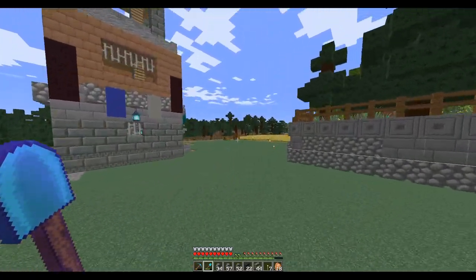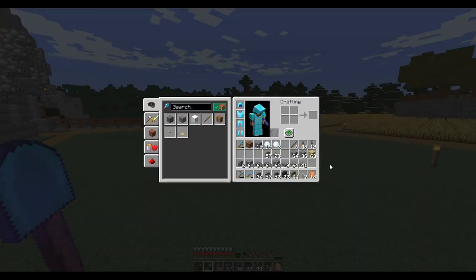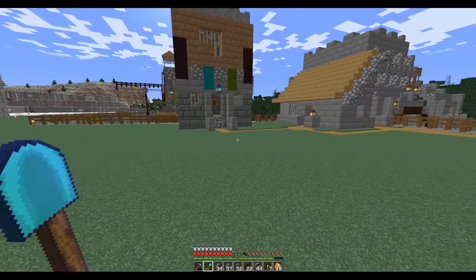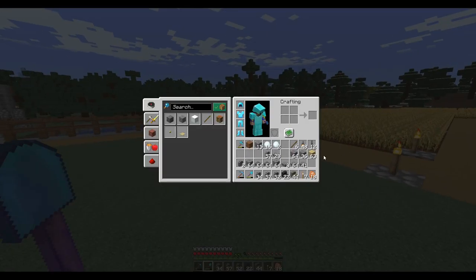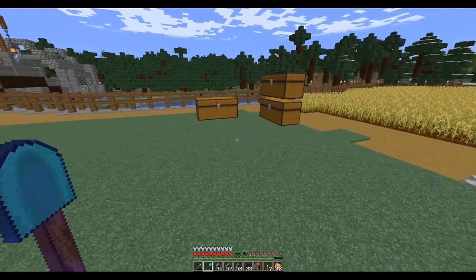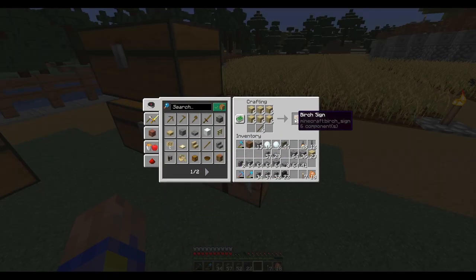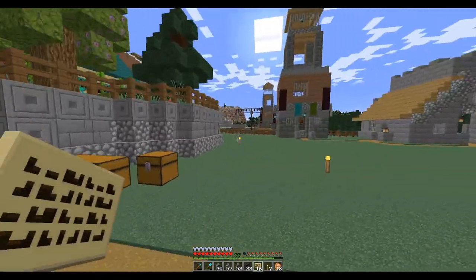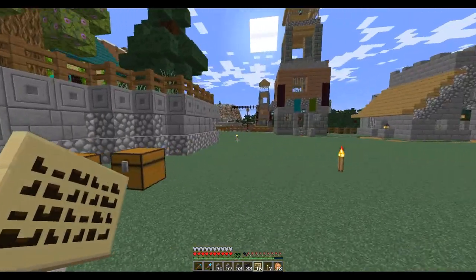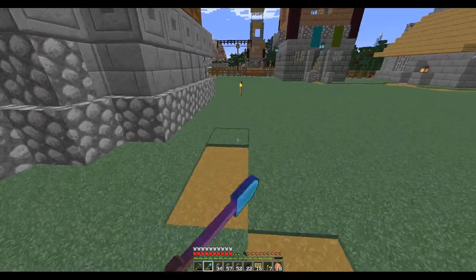Let's kind of start over here. Is there a crafting table around here? I guess it's over there. I've got plenty of signs, so now I can label everything. I think I'm just going to try and lay things out here. So this is going to be a road through here.